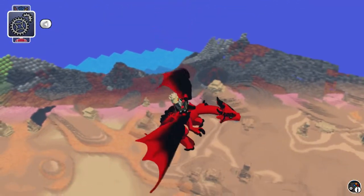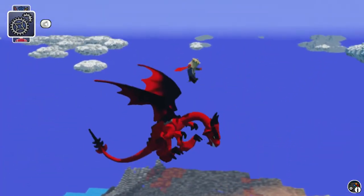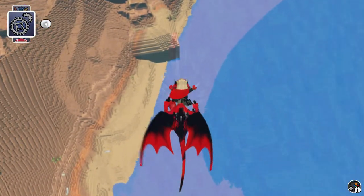You just get really high, then press Y, and you skydive right off the dragon.